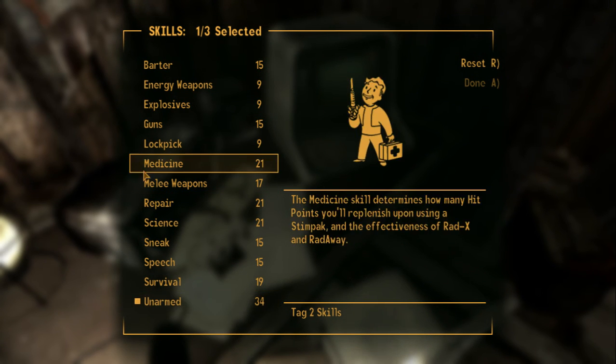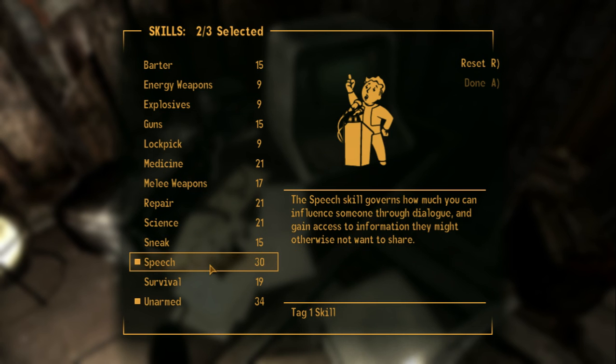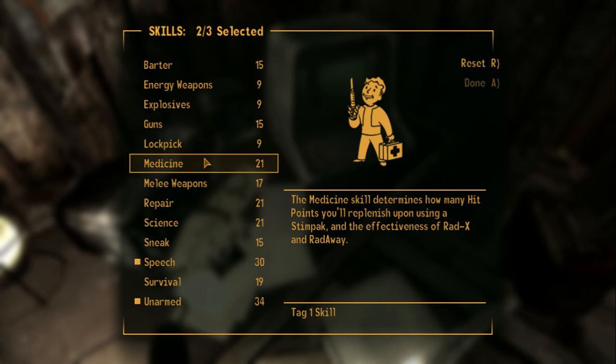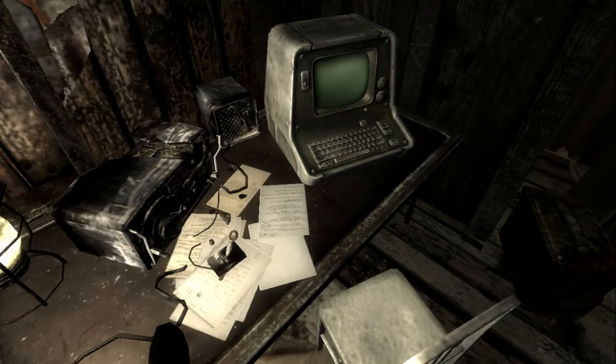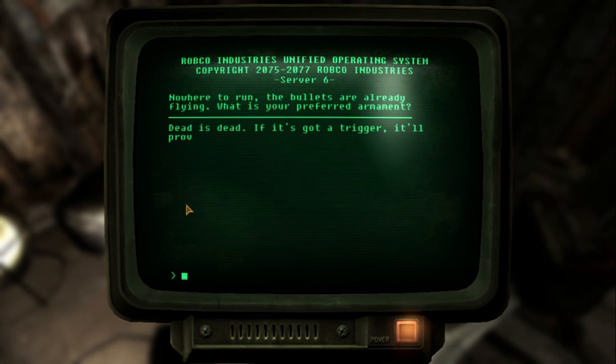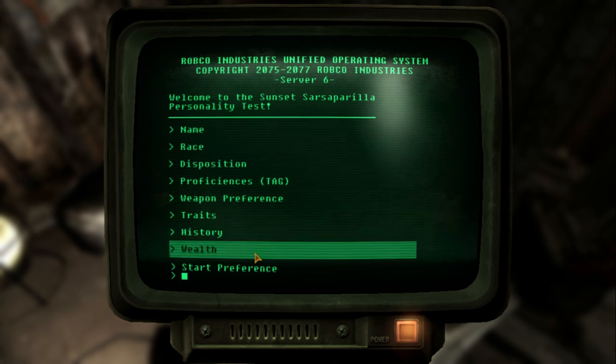So we're gonna go for Unarmed — he got his fistfight perk right off the bat — and Speech, because of course, and Medicine. Now to explain what this mod does: this is the Roleplayer's Alternative Start. Essentially based off of your tag skills, your preferences, and everything else about how you built your character, it just gives you a dump of items and a location that is fitting to the character you just made. In like 99% of cases it's exactly what you want. So he's gonna start off with — more than likely — some melee weapons.